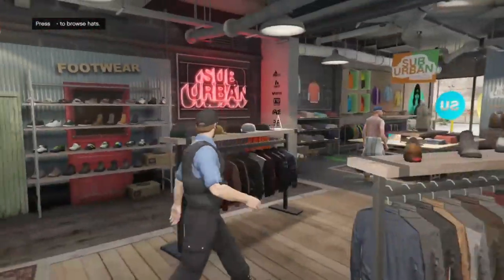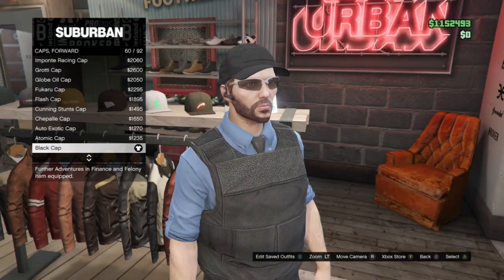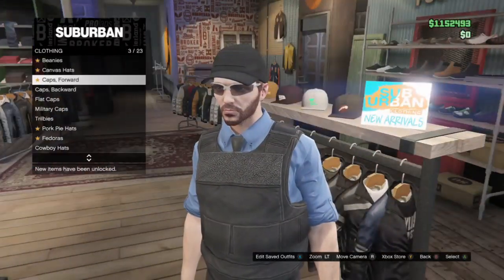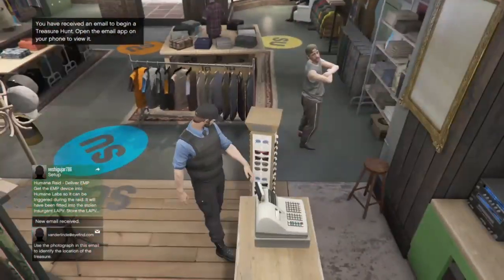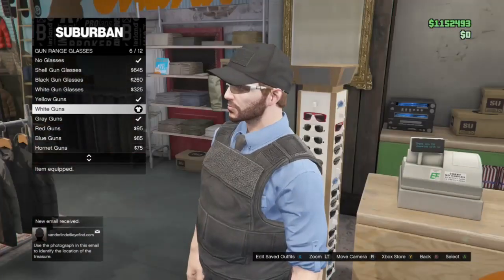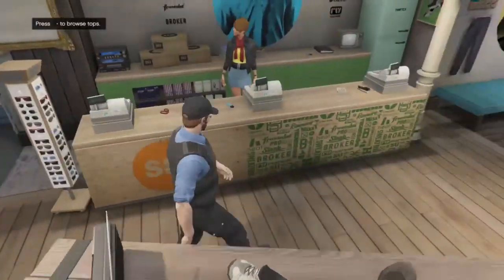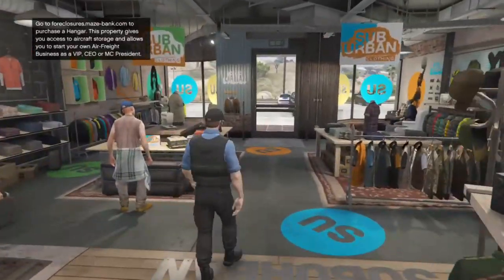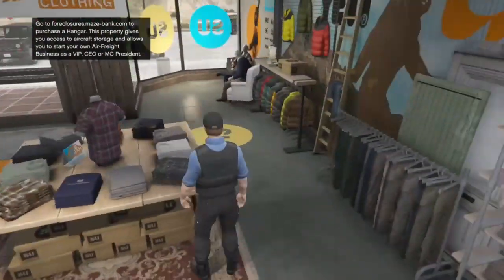Now we're going to go over to hats. This part is completely optional, but if you want a black cap, you are allowed to get a forward black cap — do not get a backwards one. Now we're going to head over to the sunglasses area. You can only get glasses if you are lieutenant and above. Also, I am wearing a black tie, but unless you are an admin or a higher level, you are not allowed to have a black tie.